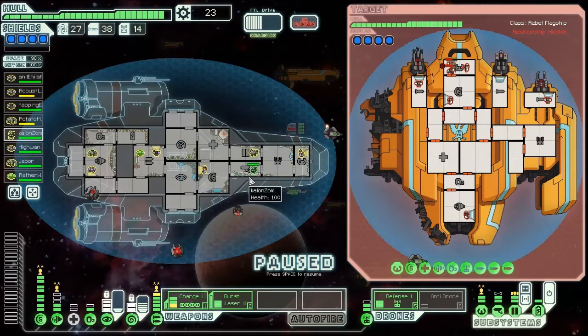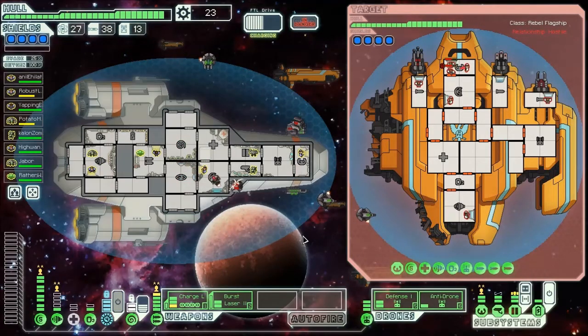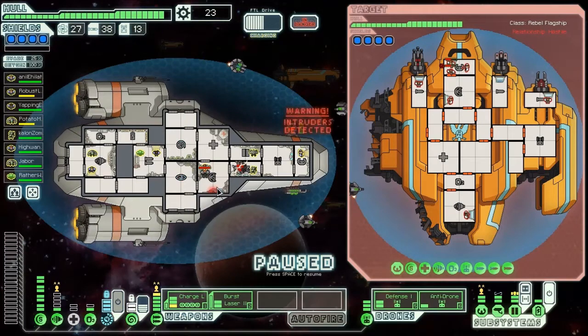Our weapons are fully charged but I want to let the cloak finish because it'll prevent their weapons from charging. We can also power our anti-drone. It appears they changed this in Advanced Edition - it used to be that the boarding drone would explode in space, but now he has effectively boarded our ship. This means he'll automatically tear a hull breach, so O2 will be rapidly depleting in this room.